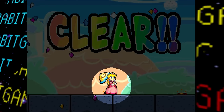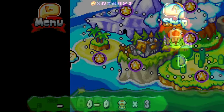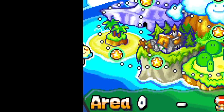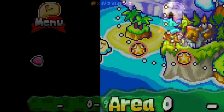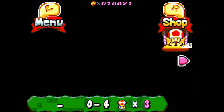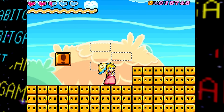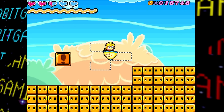Even more bizarre, completing that stage brings you to World Zero — located apparently to the left of Wave Beach on the world map — but it's just a blank screen, an empty void with no music, making it feel like some sort of cursed personalized copy of the game.